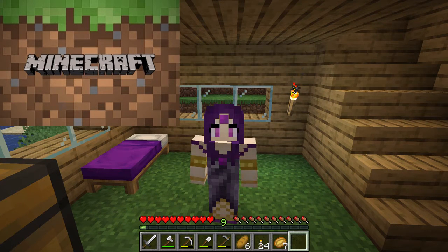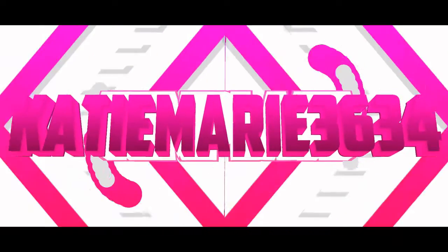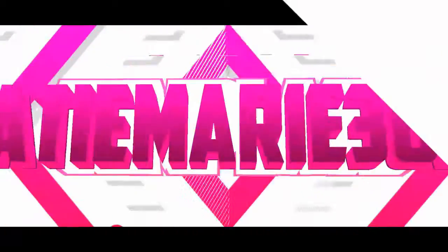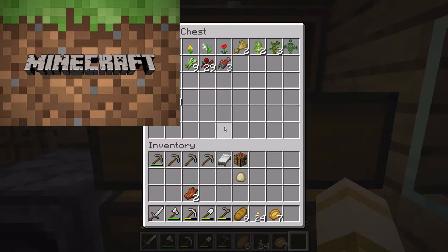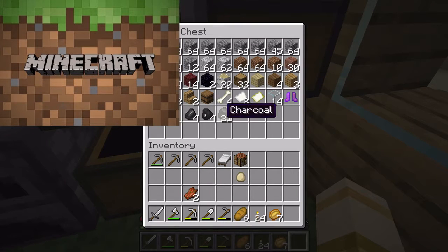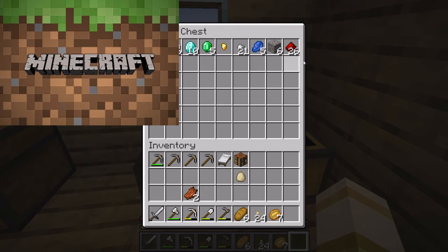Hey guys, welcome back to another Minecraft video! Today I want to hopefully find an abandoned mineshaft down below in the mines I'm working on. I just organized my crates not too long ago - this is all the plants and seeds and food, down here I organized all the blocks and miscellaneous stuff, and up here is all the very important stuff.